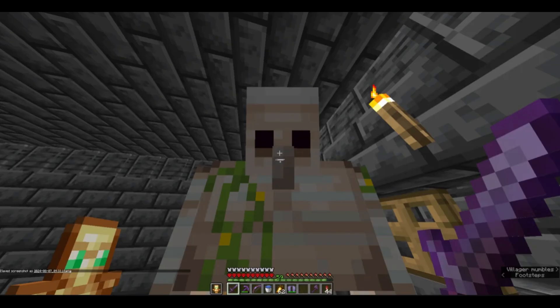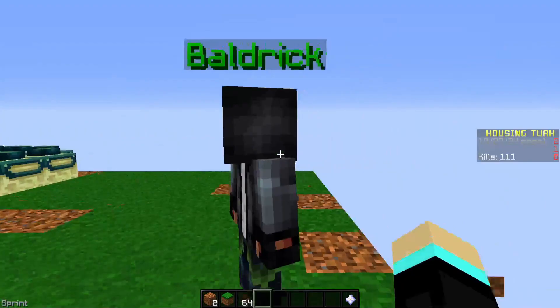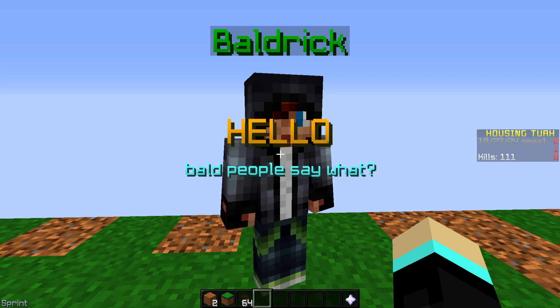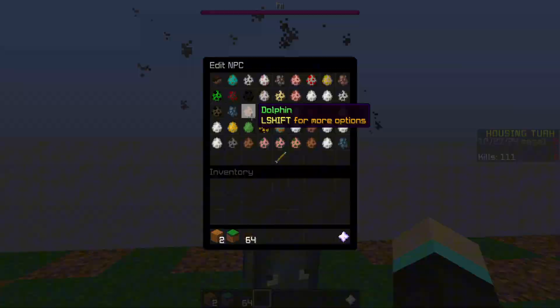Let's talk about NPCs, because what's a Minecraft server without some good old soulless AI to talk to, right? These guys are just standing around for the moment, judging your lack of progress, but in reality they're here to help. You can interact with them to run actions — classic NPC things. As for additions, the entire reason I started this project: you can now change NPCs' entity type to mobs like a Creeper, a Ghast, a Wither, or maybe even a Dolphin.